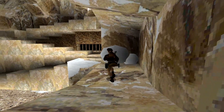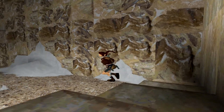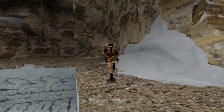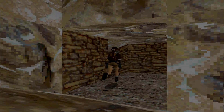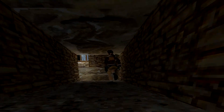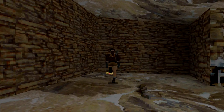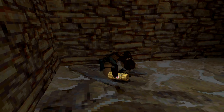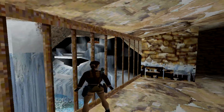So you can now access down there. I think there are also items in this little room here — I could be wrong, I've been wrong before — but yeah, there's a health pack in here.